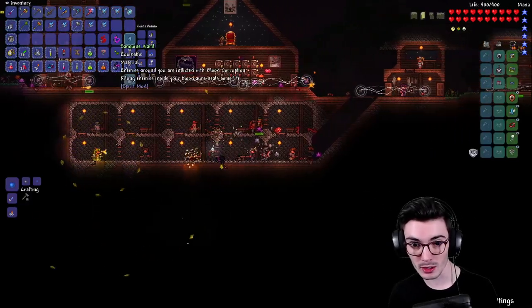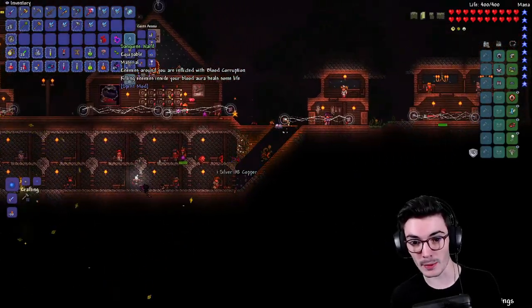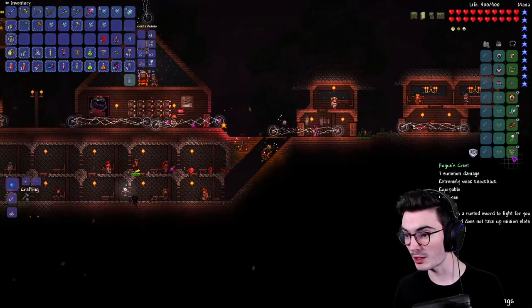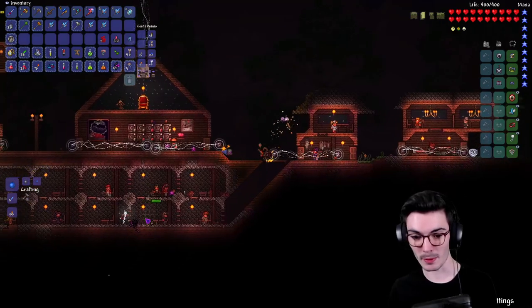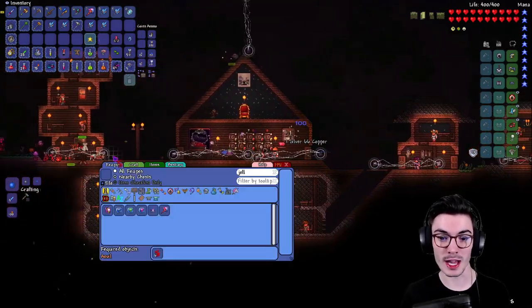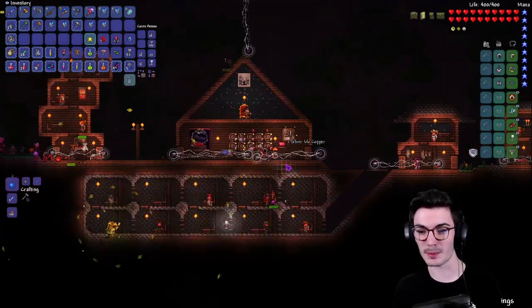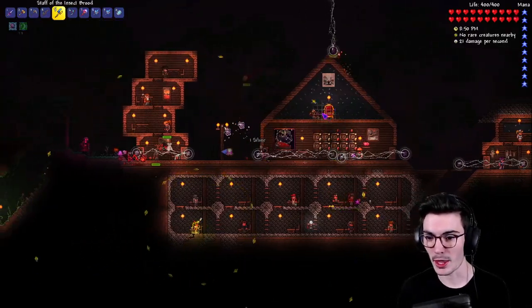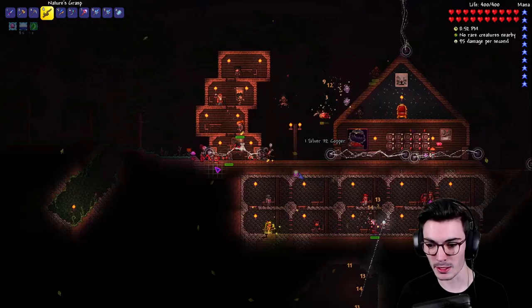Bada boom bada bing — we got a Sanguine Ward! Equippable — enemies around you are inflicted with Blood Eruption, and killing enemies inside your blood aura heals some life. Wow, that might be better than what we have. And we got Dream Stride Essence! Yes, we're finally doing something!